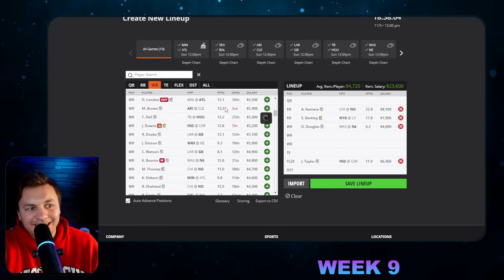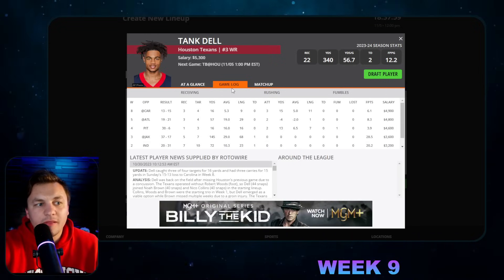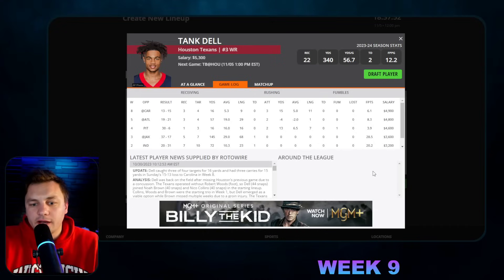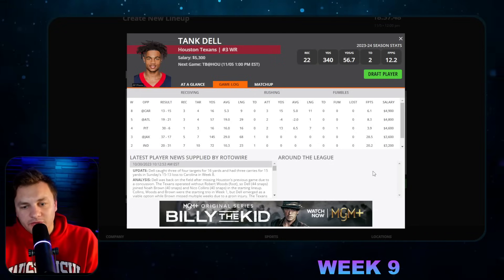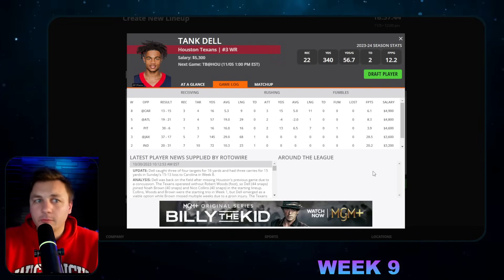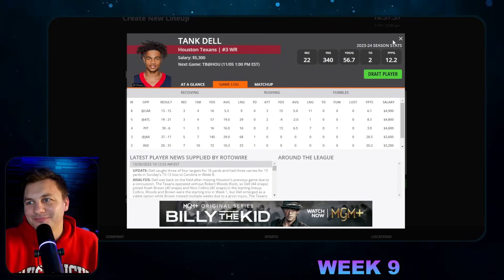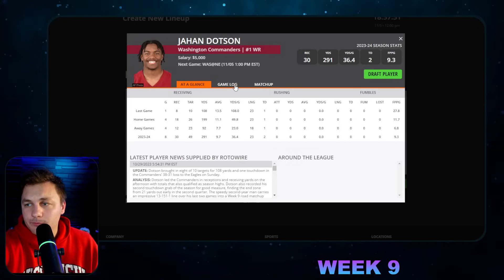Tank Dell is worth mentioning with Robert Woods out — he's expected to get an expanded role going against Tampa. They're going to have to throw the football, and with Damian Pierce out they might try to get Tank Dell receiver screens and easy touches to get yards, kind of like how Diontae Johnson was used on Thursday night. The Bucs defense is good at stopping the run, so the passing game gets more important. Also, Devin Singletary had kind of been their receiver number one.